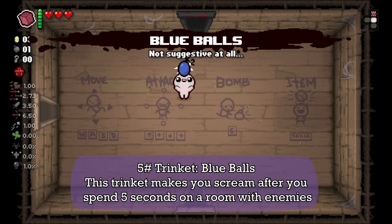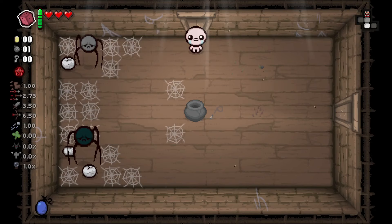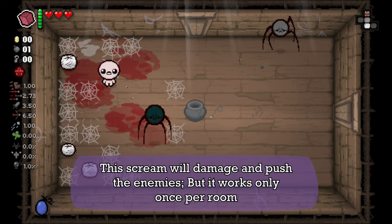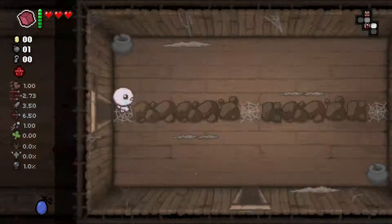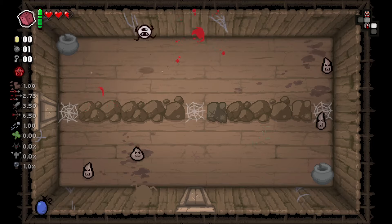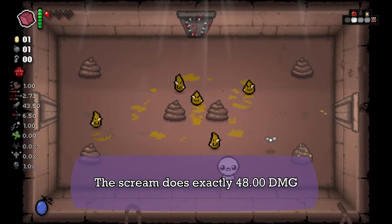Next we have Blue Balls. This trinket can make you scream after you spend 5 seconds in a room with enemies. The scream will damage and push the enemies, but it works only once per room. The scream does exactly 48 damage.